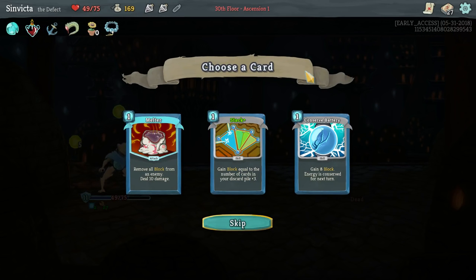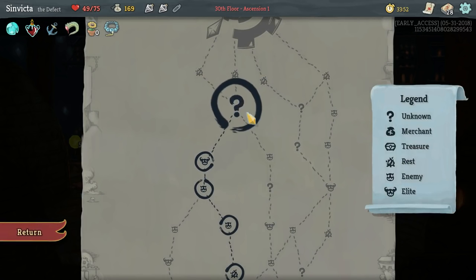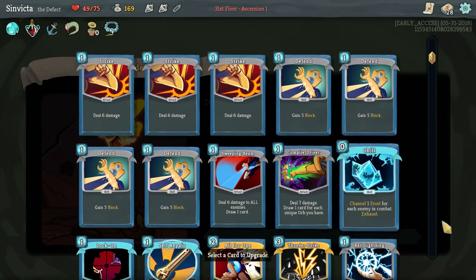Melter, Stack, and Conserve Battery. Stack is already upgraded - this allows you to get block equal to the number of cards in your discard pile plus three, which is very good. I like Melter too, don't get me wrong. Upgrade a card.